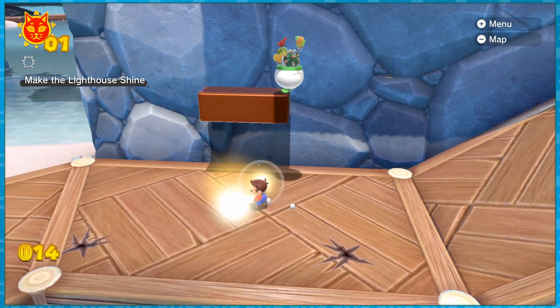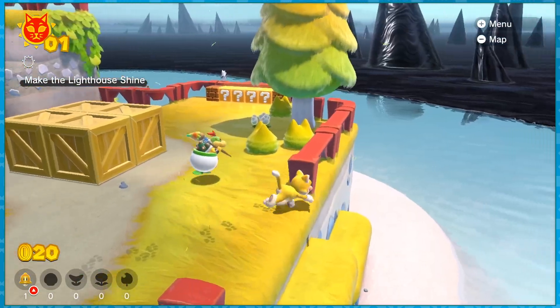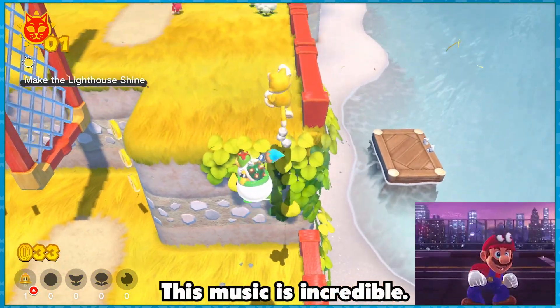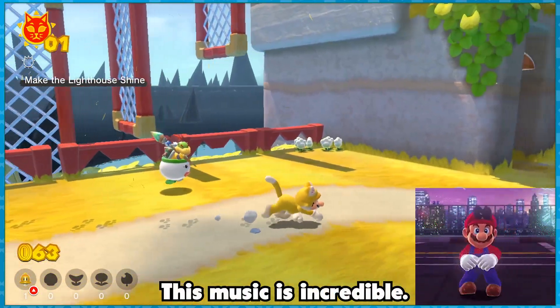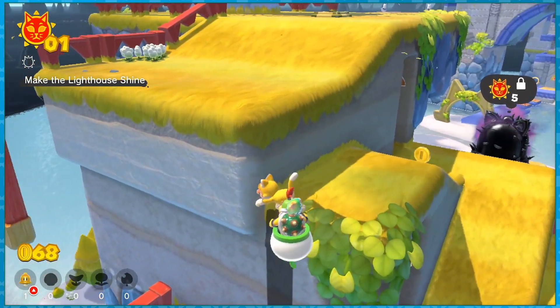For this first island, Scamper Shores, we can use Cat Mario to claw all the way up. With careful routing and wall climbs, we can reach the first shine with little difficulty.